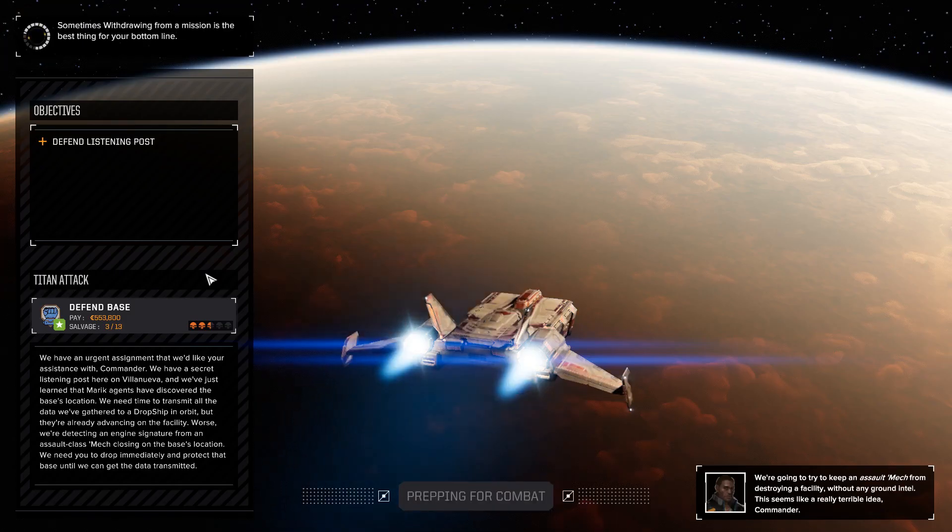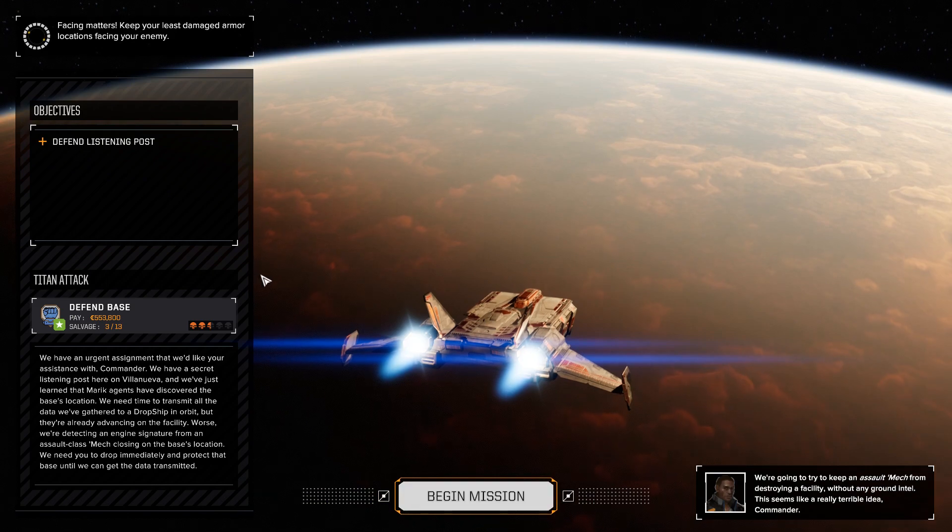These guys have a secret listening post here on Villanueva, and we've just learned that Merrick agents have discovered its location. We need time to transmit all the data — they're advancing on the facility. We're detecting an engine signature from an assault class mech closing on the base's location. Well, it could technically be a Highlander 733. We might come out of this with one of the mechs we need.